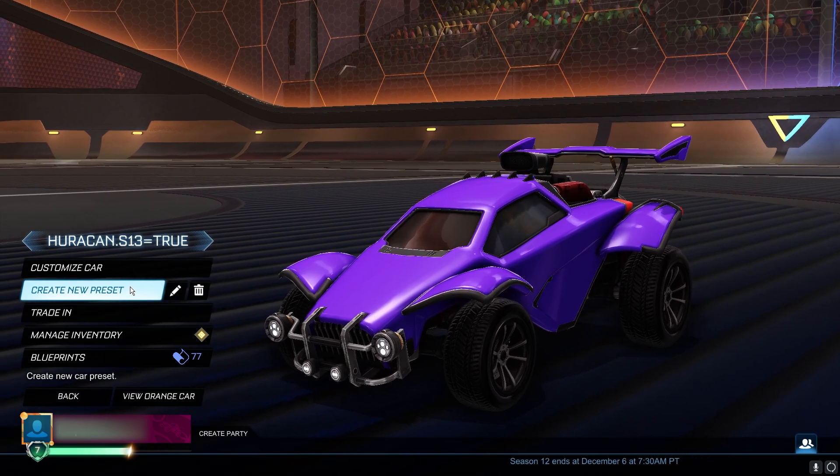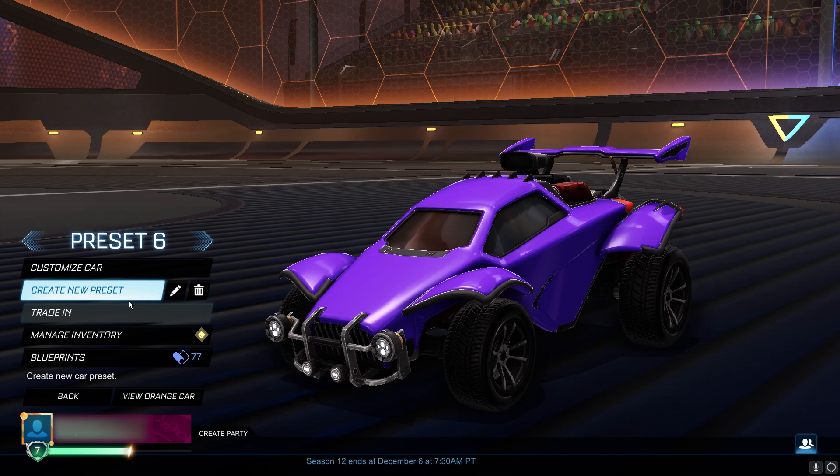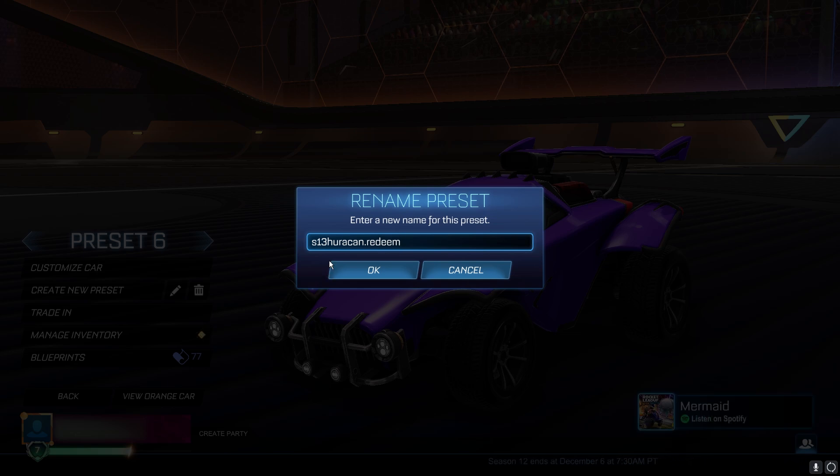Then we're going back into your garage to create another new preset. Don't delete the previous one — it's super important, don't delete that one. You just want to create a new one and rename this one to s13hurricane.redeem. Again, make sure you copy exactly how I've done it, otherwise this is not going to work. Then go ahead and click OK.